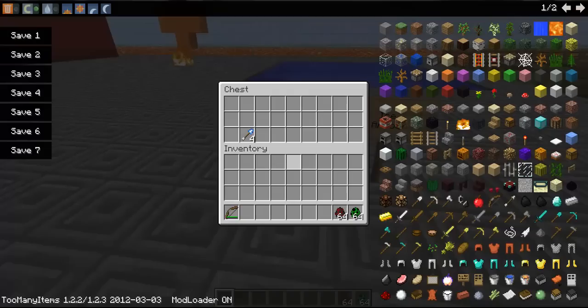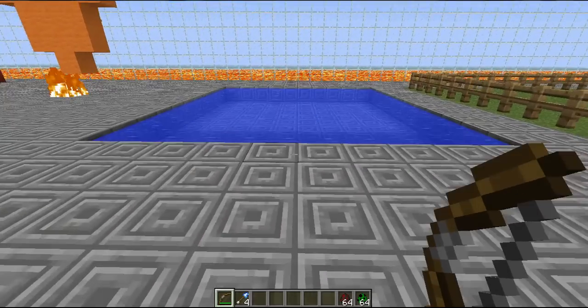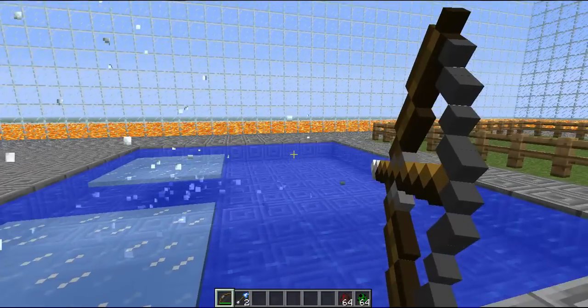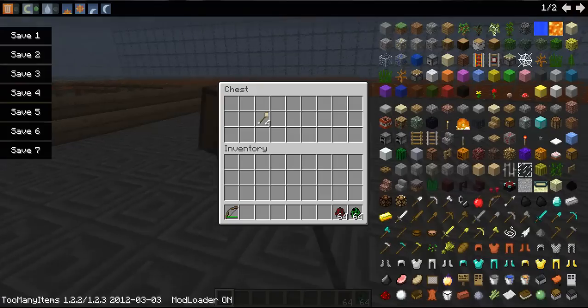Now over here we have the Ice Arrow which I don't really get the use of other than to freeze water, because it doesn't really freeze mobs or anything. Really pointless.